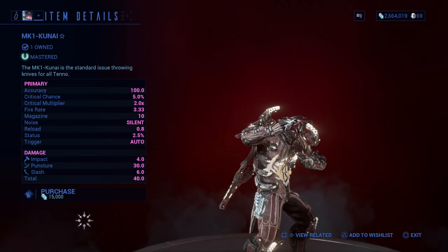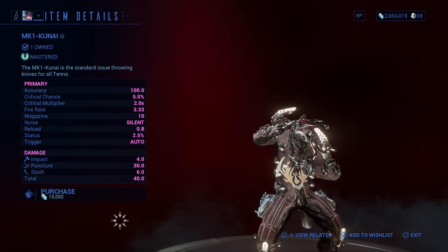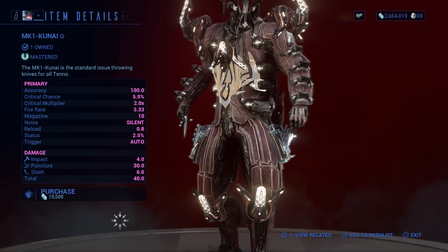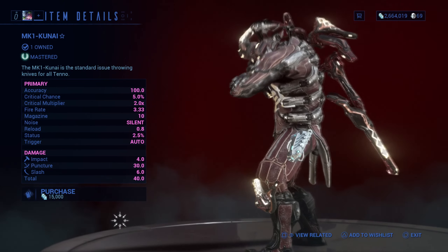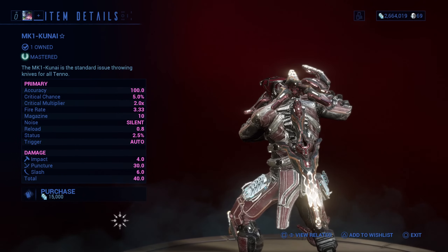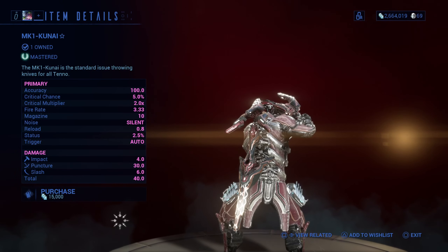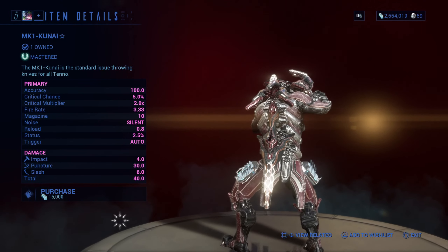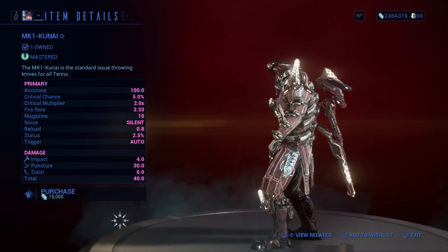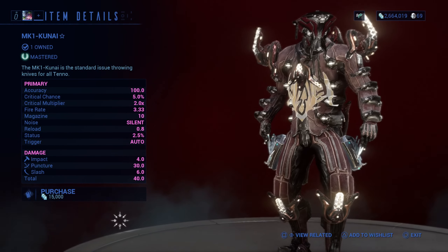The second secondary weapon they give you is the MK1 Kunai — these are throwing knives. They're useful for silent missions to partner with the MK1 Paris. It has a quick reload and it's silent, so enemies won't hear you when you kill other enemies. The knife takes a certain amount of time to land, so if you see an enemy walking, you might have to predict in front of him to hit him. The downsides are that it has a low critical chance and bad status damage.